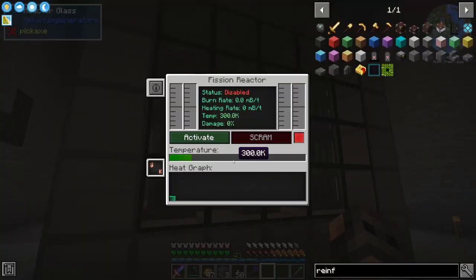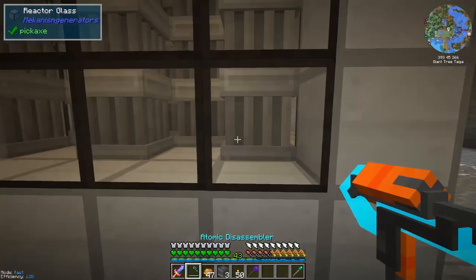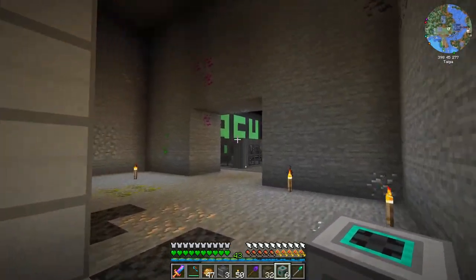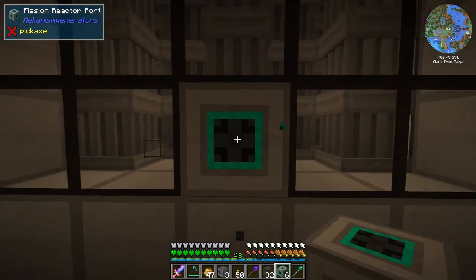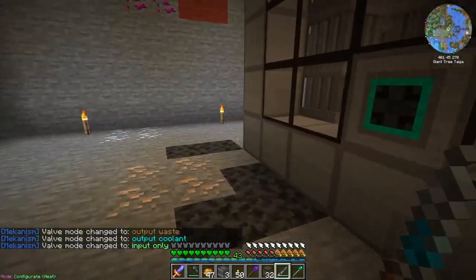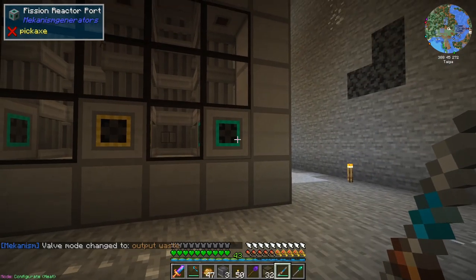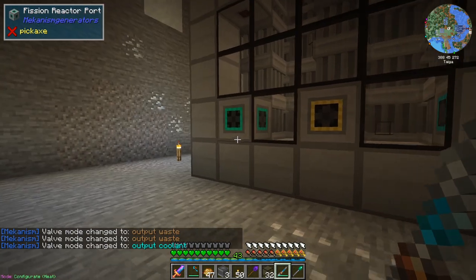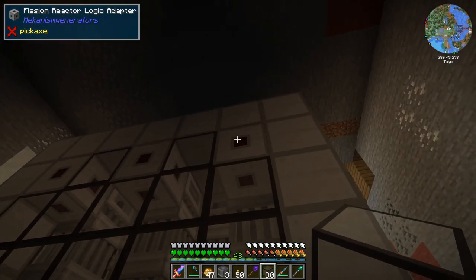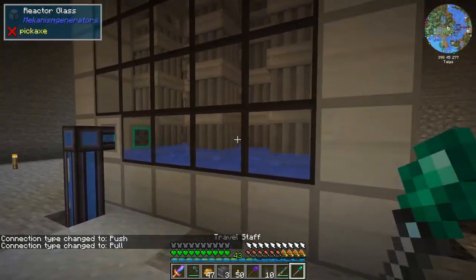That is basically our reactor — we just need to cover it and add the ports. Even without the ports, we can access the GUI, which means we did not do anything wrong. The front port is for fissile fuel, two ports on the sides are for coolant which is water, the back port is for waste, and the two remaining ports are for steam. I also have some logic adapters for the reactor so that we can control it using redstone.